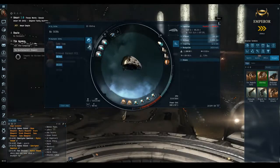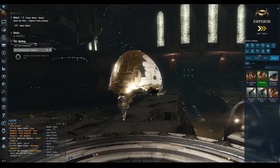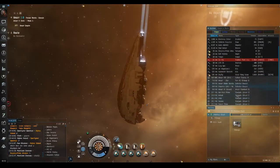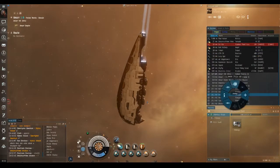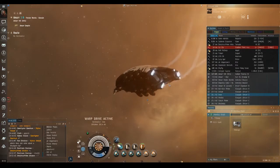I'm going to give you a demonstration using the Sigil. I'm just going to undock — into the chaos that is the Amarr trade hub.